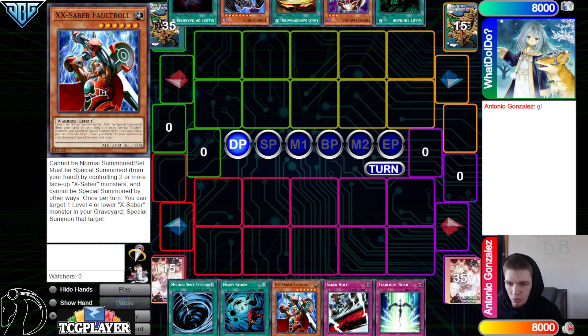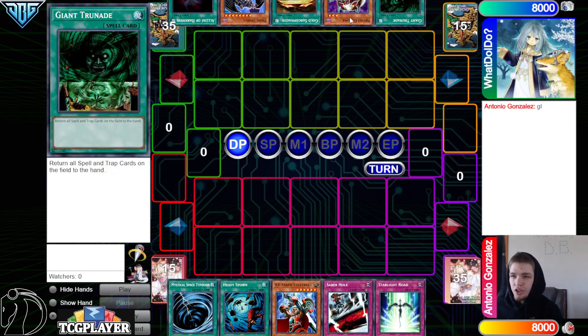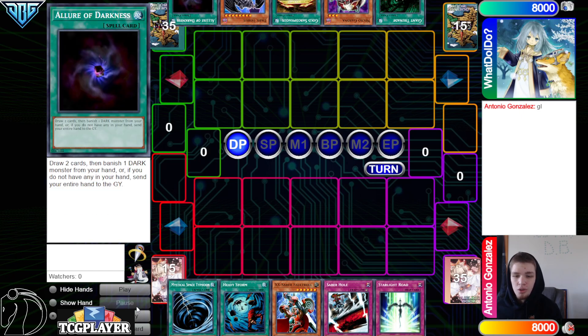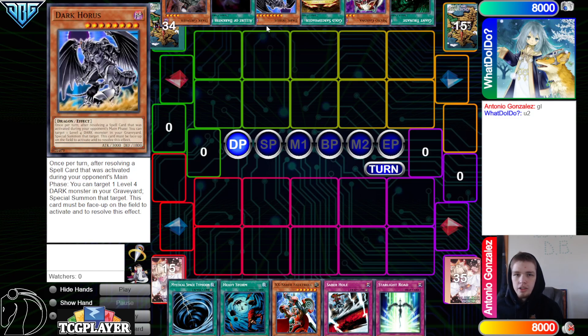We got MST, Heavy Storm, Fault Roll, Saber Hole, Starlight Road. They have Giant Grenade, Necro Gardener, Gold Sark, Dark Horus, Allure of Darkness, and then Dark Greffer. I actually need to read over Dark Horus real quick.